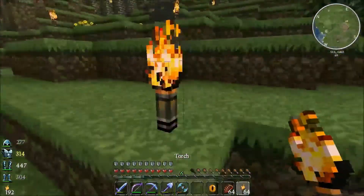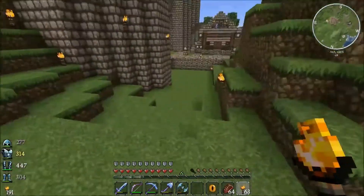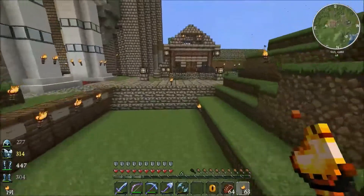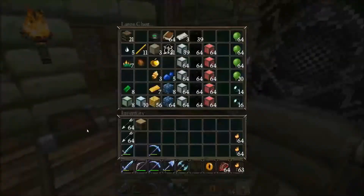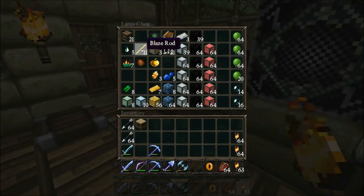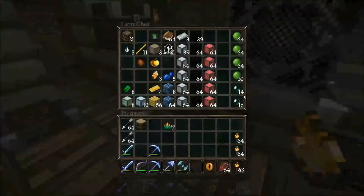Alright, we have to make some more. Let's put two torches down like that. I'm going to make a whole bunch of them because I don't want to get halfway there and not be able to go see the stronghold. We need blaze powder and ender pearls, I think.